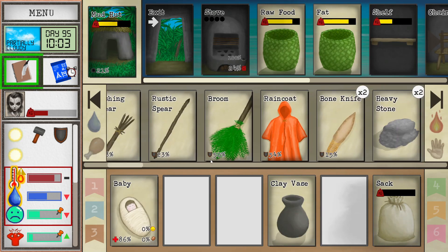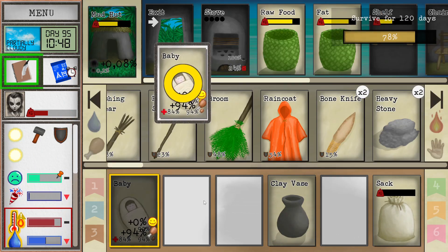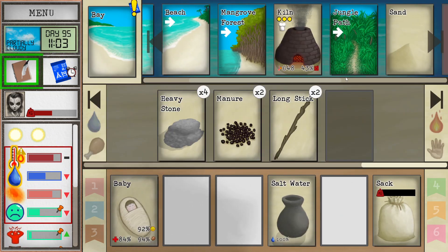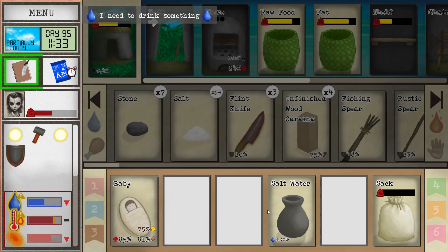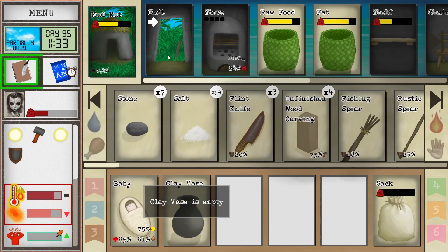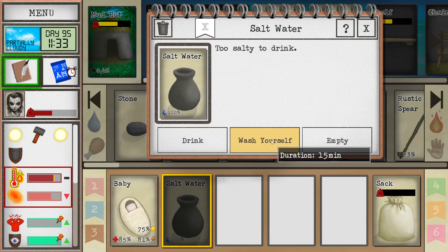Let's clean up the place, then we're gonna talk to the baby and feed the baby and drink. Taking care of the baby takes a long time. Let's go and make a sand castle because I'm a little bit under duress right now. Day 95 already.